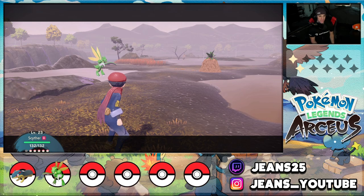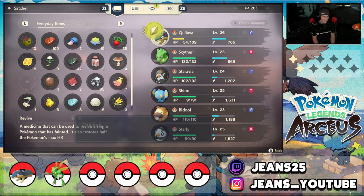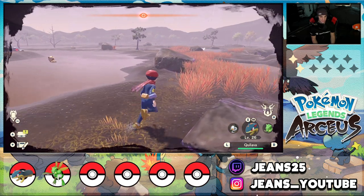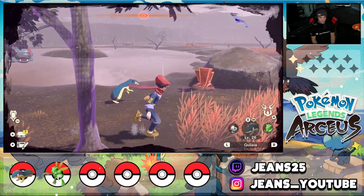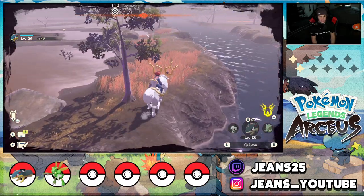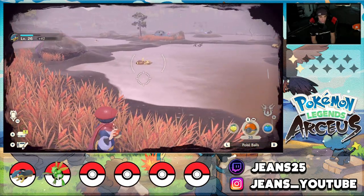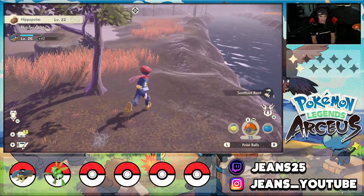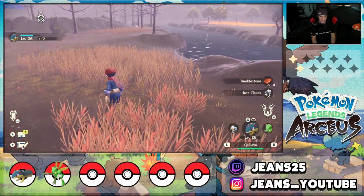The one problem I have with this game is the battle system — like my Quilava dying to a Mudslap from a Croagunk in one shot with over 100 HP is just nuts. But back to the Hippopotas — I want to catch it. I'll feed it a berry to distract it. There's another one over here and I catch the Hippopotas. The Hippowdon had been shooting mud shots at me from across the map — did some mean damage. But we get the catch!